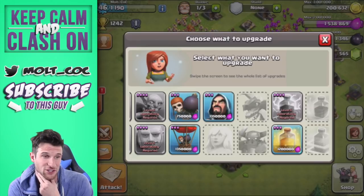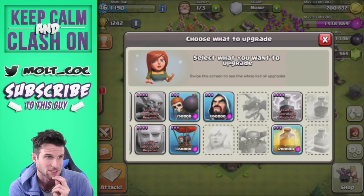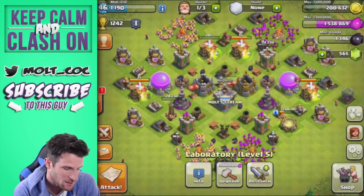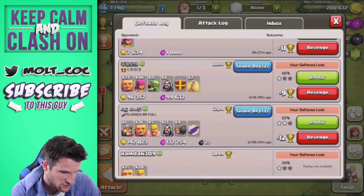Now for research — what do we want to research? I kind of want to start pushing soon because I think it'll be hilarious and fun, especially at higher levels. I want to see some good attacks go on this base because people can't seem to really do too much on it.